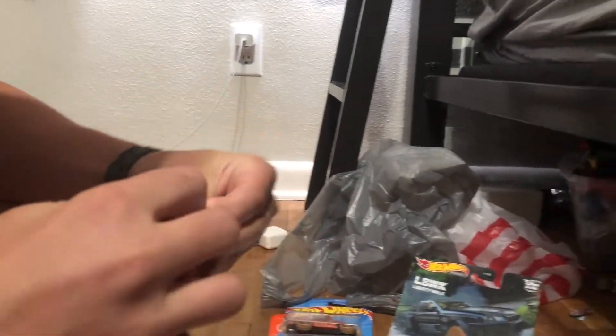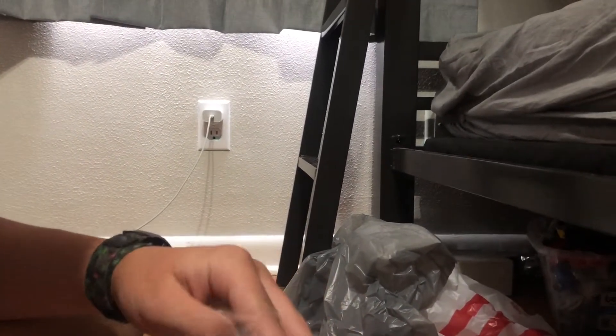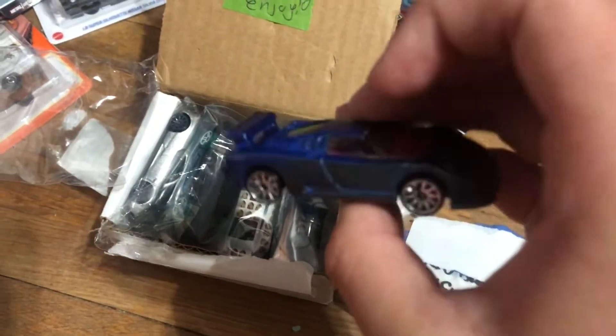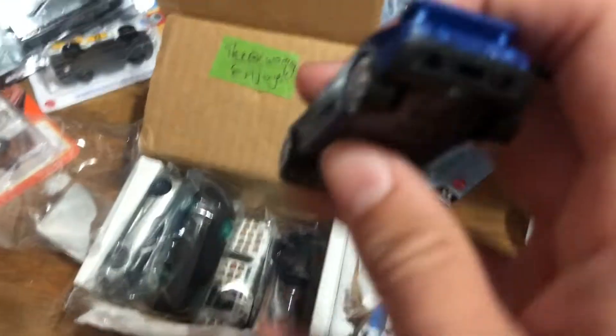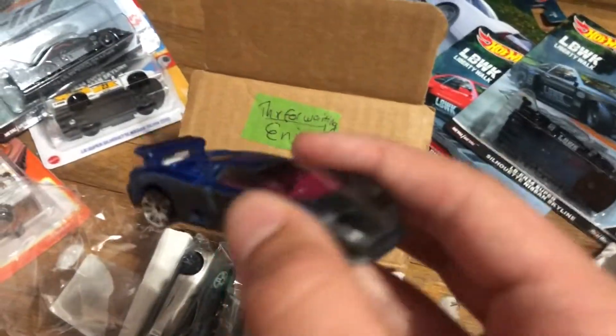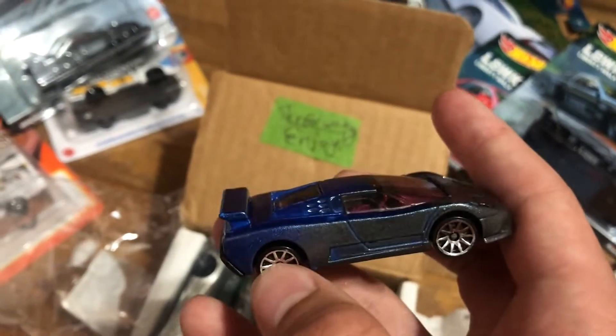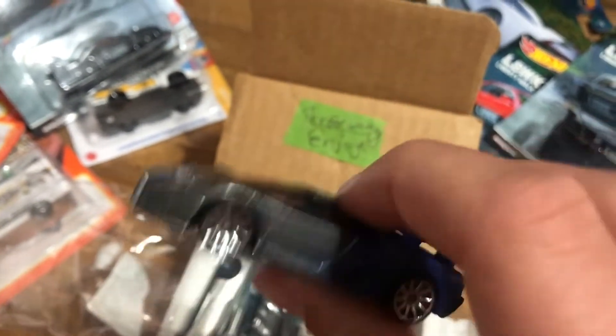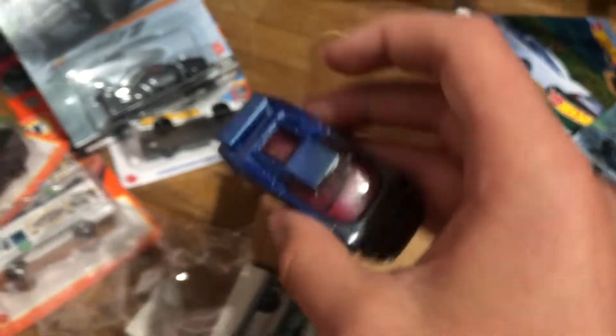This is an EB-110. Let's get it out of here. Wow dude, this paint job is so sick — guys, this Bugatti EB-110 has the blue and gray fade paint job, but with a red interior. That's just so sick, dude. Wow, this is a really cool custom. I really like this one.